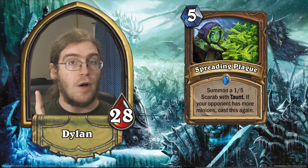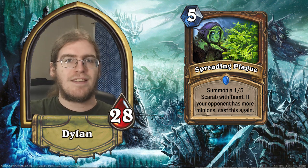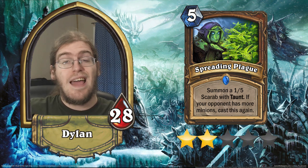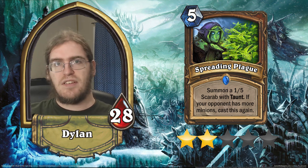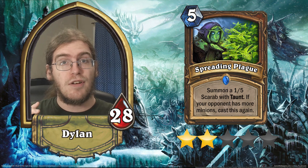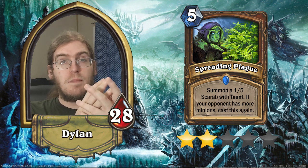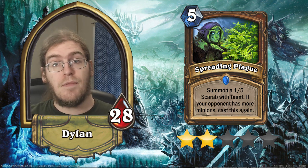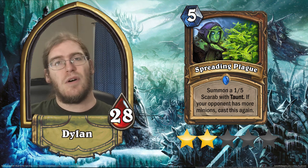Our second Druid rare is Spreading Plague. This is a five-mana spell that summons a one-five with taunt and then summons another each time your opponent has more minions after it resolves — essentially Unleash the Scarabs. The problem is it doesn't have as much immediate board impact. You can't win the game with it like Unleash the Hounds. At worst it's a one-five taunt for five, which is horrible. Because you're playing Druid, how often will your opponent be beating you with so many minions that you'd prefer this over Swipe or Starfall? Two stars.